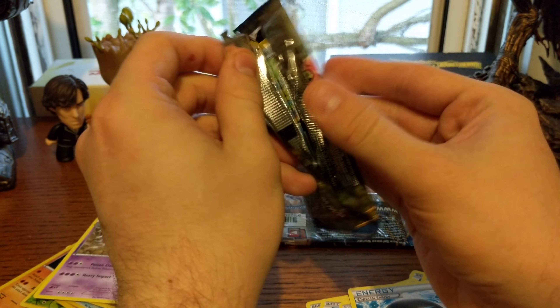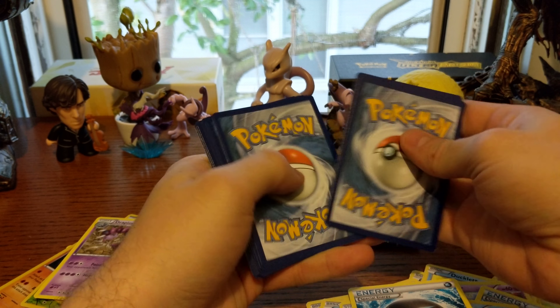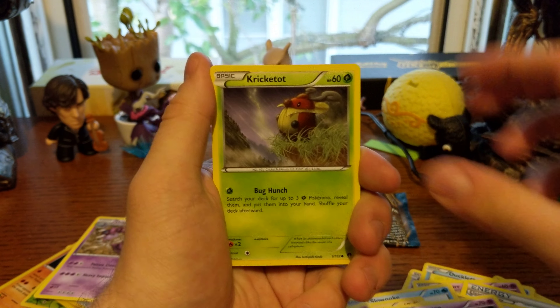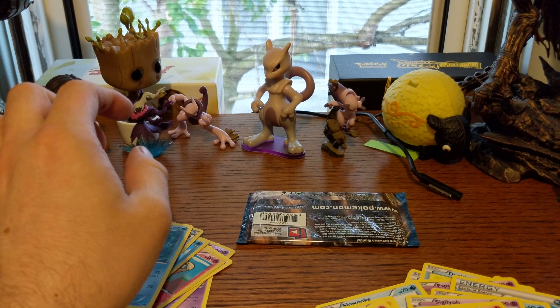We're just going to go ahead and open up this first pack here. It has a red Mega Gyarados on it — that is the shiny cover variant. And we are going to open it up very gently, very gently. We're going to see if we pull anything particularly good.